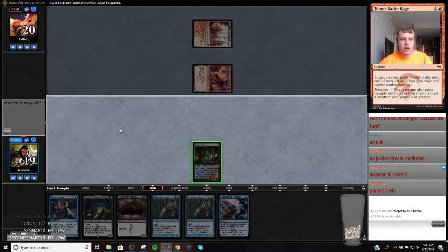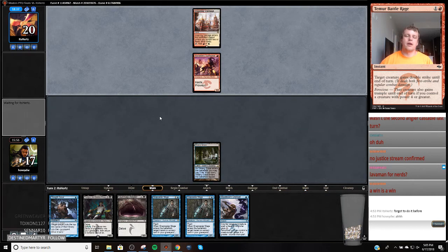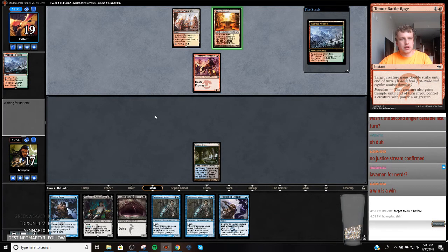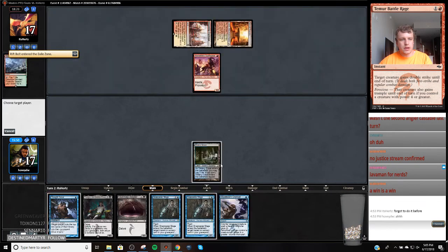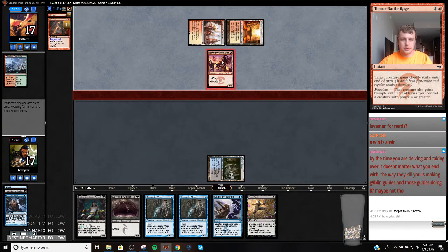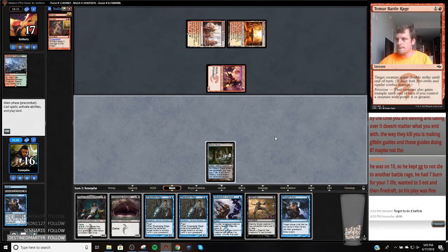Alright, that's a pretty good draw. Hopefully this isn't an Eidolon. This is an Eidolon — I could be in trouble. Double Riftbolts. Okay, so they exiled 2 Riftbolts, so they're coming at me for 9 next turn. Alright, Push. So the Lavamancer's slow also, right? You like his play?